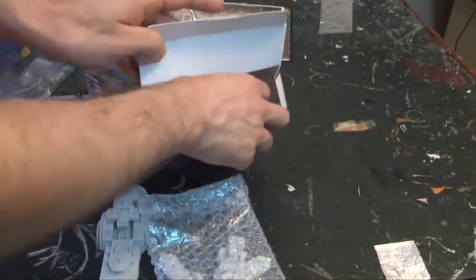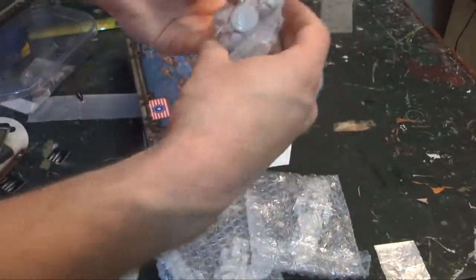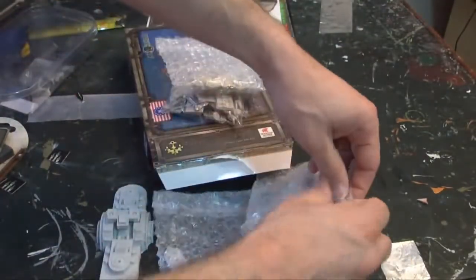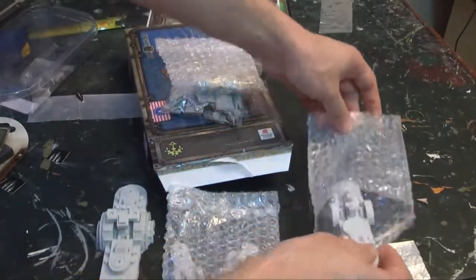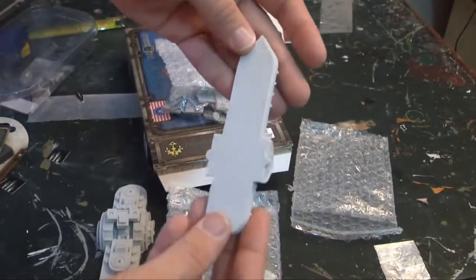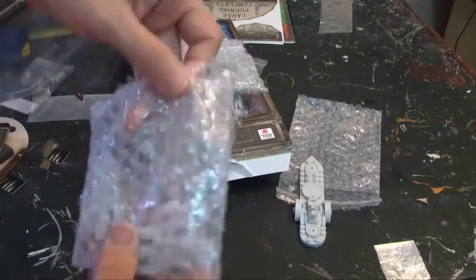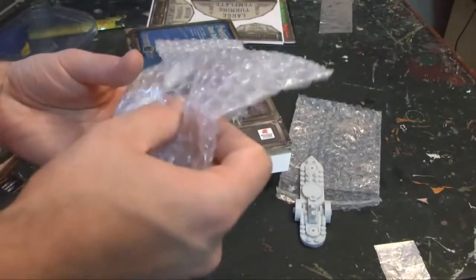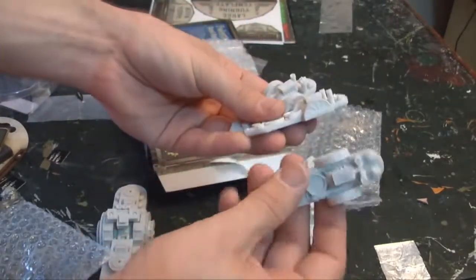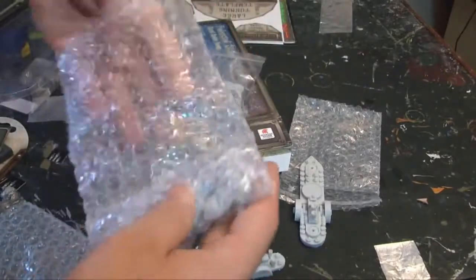Then you get a bag full of the medium class cruisers, a bag with the large class cruiser, a bag full of tiny bits and the fighters, and a bag full of the small ships. These are great fresh out of the box — no need to do any alterations or cosmetic cleanup. You get one battleship-type vessel, then three cruisers, and a bag full of tiny little escort vessels.